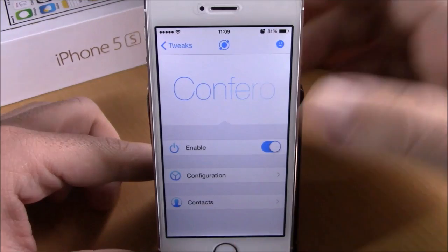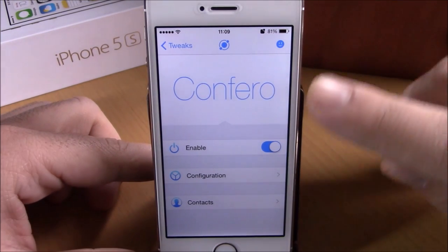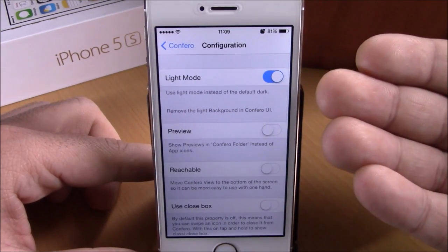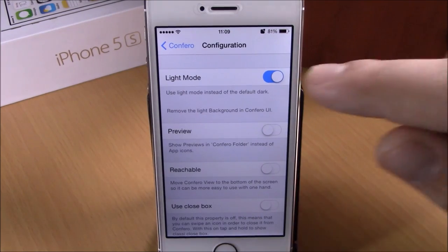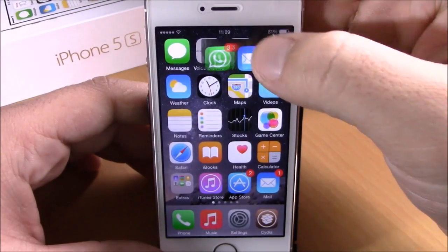In Settings, we have Confero where we can configure some settings for this tweak. We have an enable button, and lower down we have Configuration. Here you can choose between a light mode and a dark mode — if you enable this you will have the light mode for the background of this tweak, and if you disable it you will have a darker mode.